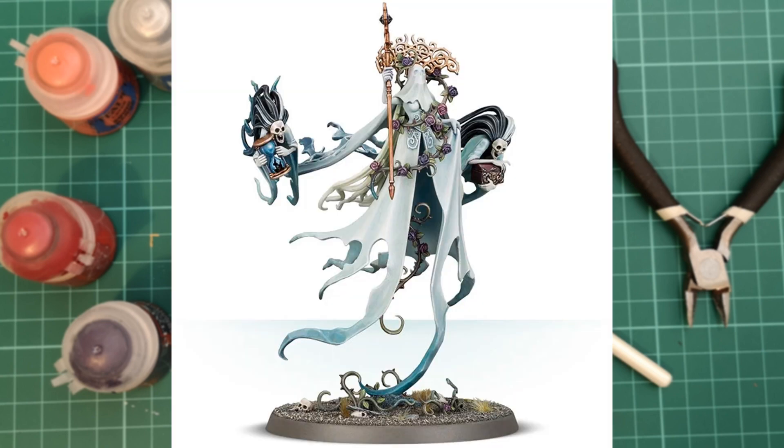Issue 72 we get Lady Olynder — definitely worth having. This model is fantastic, a really nice sculpt, and one of the best models in the Nighthaunt range. Lady Olynder and her two handmaidens. Now, this model is fiddly to build — it's a pain with a lot of fiddly bits because it's Nighthaunt. Make sure you're very careful; you'll definitely need super glue or plastic cement to get it built right. Paint it however you want — she's the Mortarch of Grief, so any color scheme can work — just get her fitting in with your Nighthaunt army.